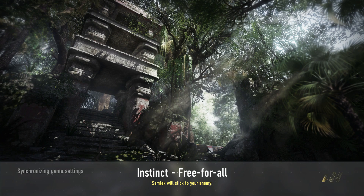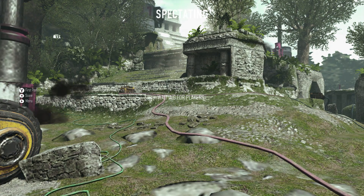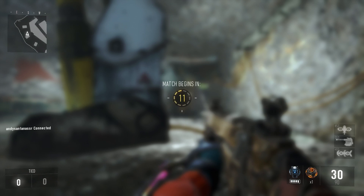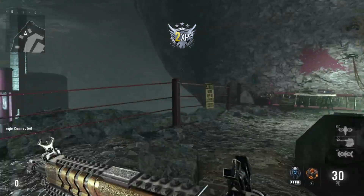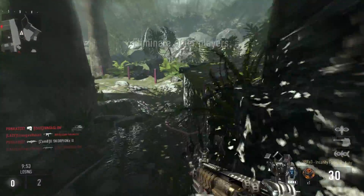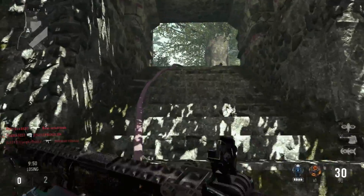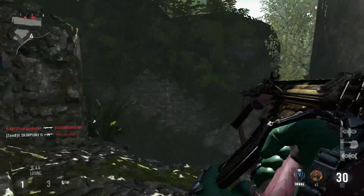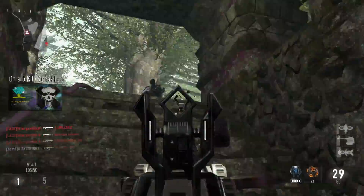Root beer is good. Let's see if we can get first place this match. I do have experience with the R.I.P — I have it on my other account. R.I.P is nice, but when it comes to close quarters it's more of a long-range weapon for hitting people when they don't really see you, because the fire rate is kind of slow.